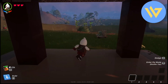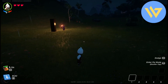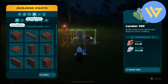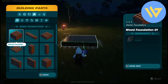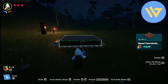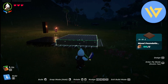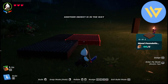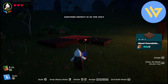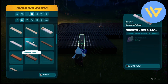Let's begin with the process. Firstly, just simply look for a plain surface as you can see right over here, and then simply place a foundation. Go to the building parts option and add a wooden foundation like this. Place one right over here, then another right over here, and one right over here. Just simply follow the steps.